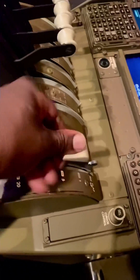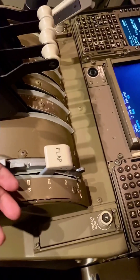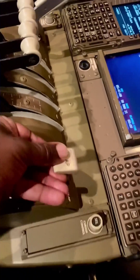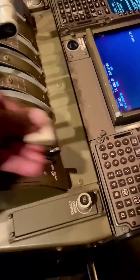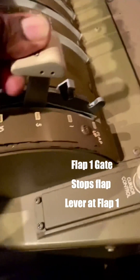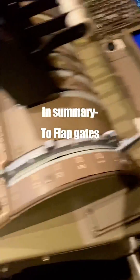And then over here, if I'm at flap 5 and I don't have the speed, and I call for flap 1 and wanted to go to up, I get stopped by that same gate. See that? You have to drop in and then lift and go up — that's the only way to retract the flaps.